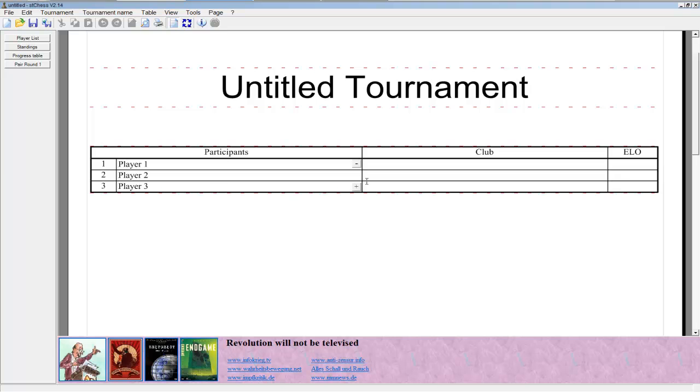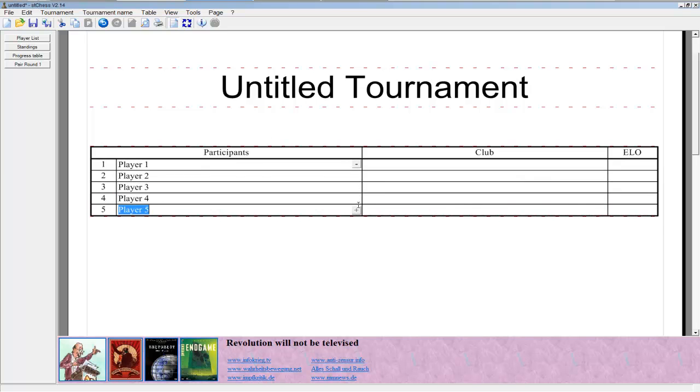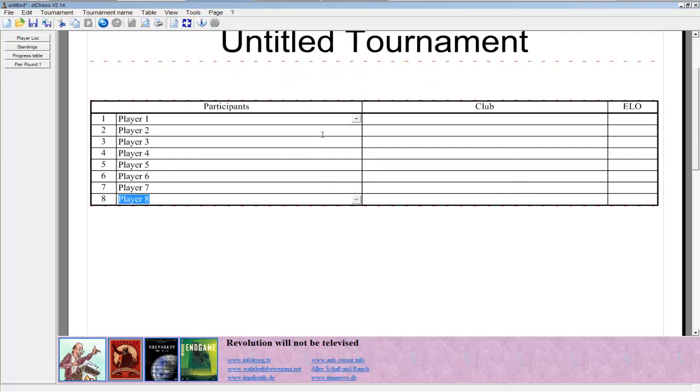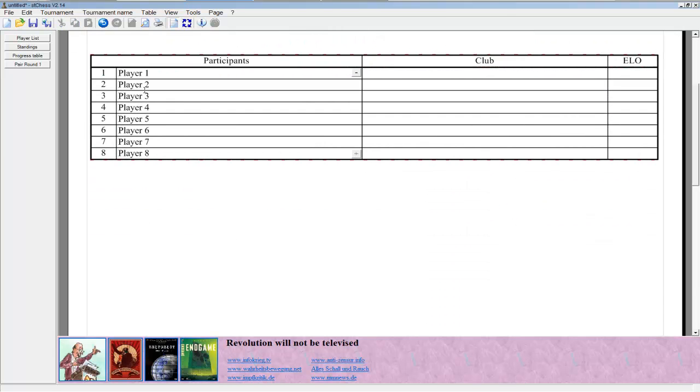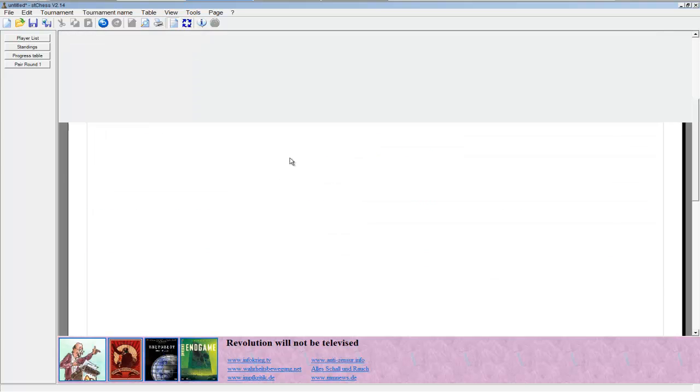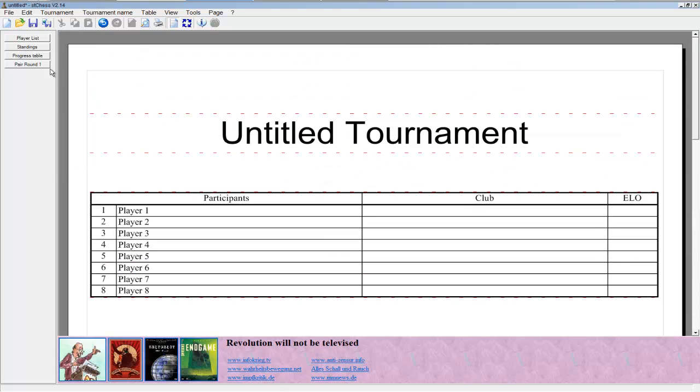So here's our player list. Obviously you can change the player names. Let's just say we've got 8 people — Player 1, 2, 3, 4, 5 — let's say the number family is playing: Player the First, Player the Second, Player the Third, whatever.